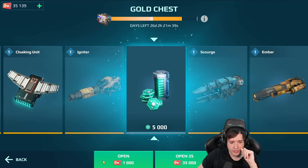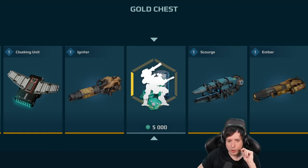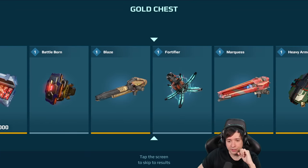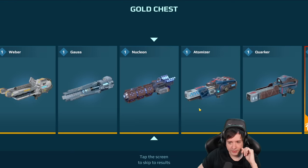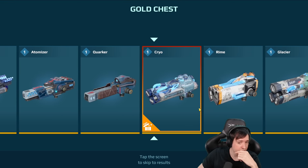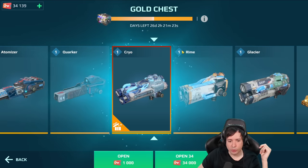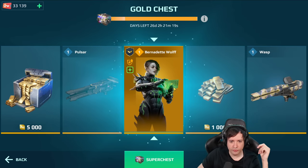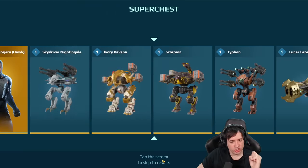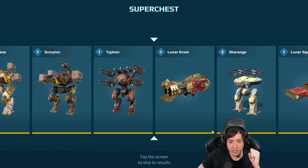Here we go — so this is gonna be a special one now, right? Let's go for it. The special price is going to be — the Cryo. Okay, getting a Cryo, not bad, but not really what I'm looking for. One more for the super chest then — Bernadette Wolf for the Fenrir. Super chest! Sharanga, Sharanga, Sharanga — come on, Sharanga, be there for me!